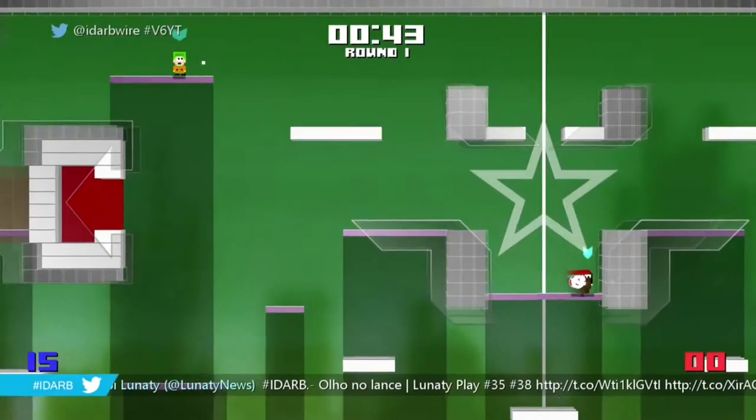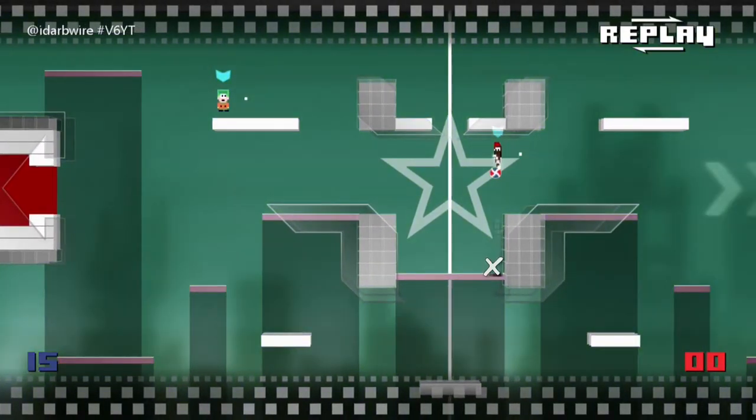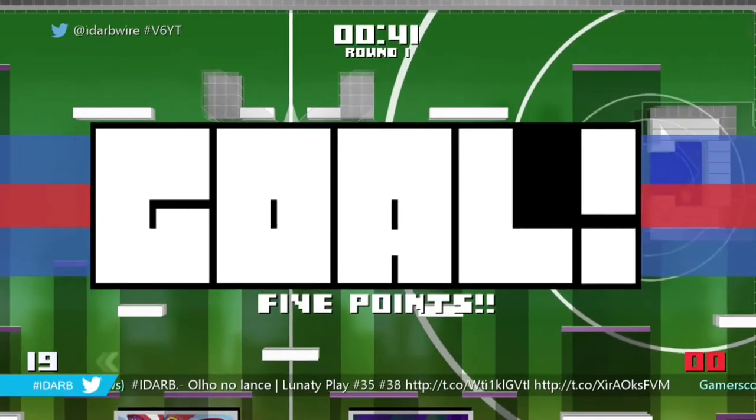Next up, a 5 or 10 point shot depending on the bounce. Grab the ball, walk up to the wall, jump straight up, don't even aim — just release before you hit your head on the ceiling. Easy 5 points.